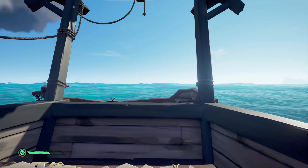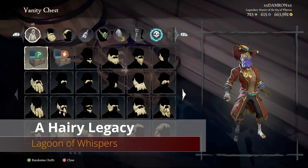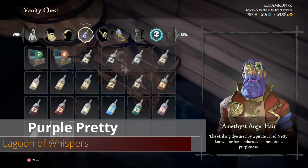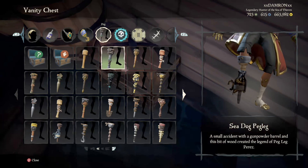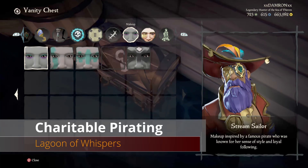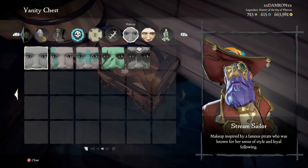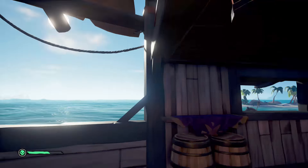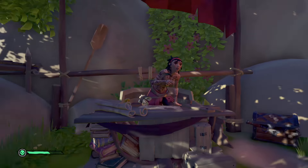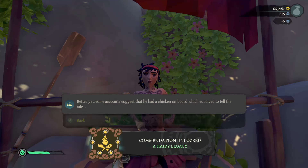We're going to start our adventure in the Lagoon of Whispers, which is in the Shores of Plenty. We have to talk to Umbra to learn about this new DLC. Five of the commendations are for talking to her with certain cosmetics equipped: the Legacy Beard, the Amethyst Angel hair dye for the Purple Pretty commendation, the Sea Dog Peg Leg for the Pirate Leg commendation, and the One Stream Sailor makeup for the Charitable Pirating commendation. We're also going on a 20 nautical mile journey, so put a voyage down to get credit towards miles.